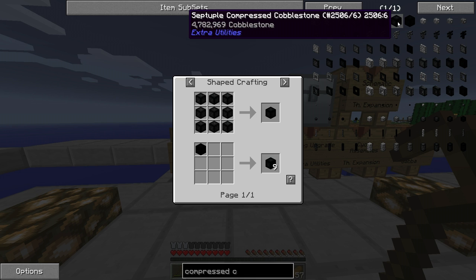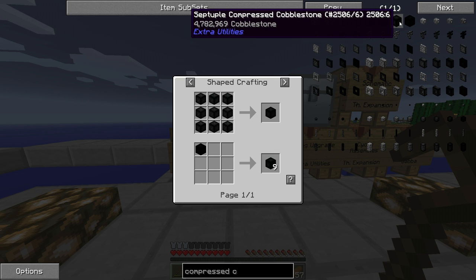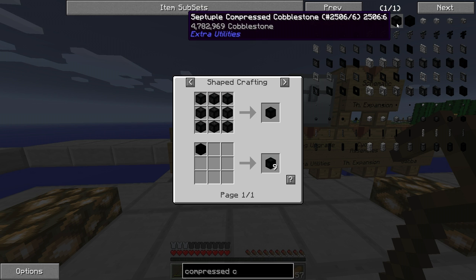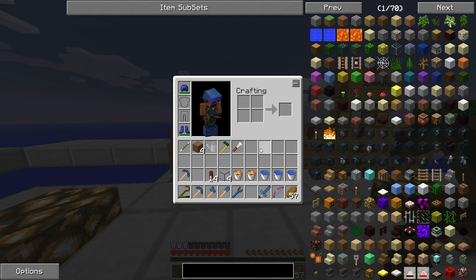For our purpose — fighting the wither — the Septuple is enough. These two blocks have been designed by the creator of the mod, Extra Utilities, to act like bedrock. They are indestructible, so no creeper explosion or wither explosion can destroy them. This is very handy, but yeah — 5 million cobblestone — it's not gonna happen manually. We're not gonna make these blocks manually because we would need a lot.